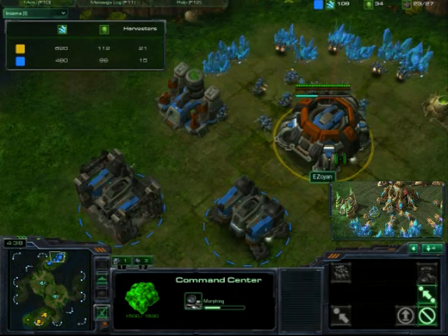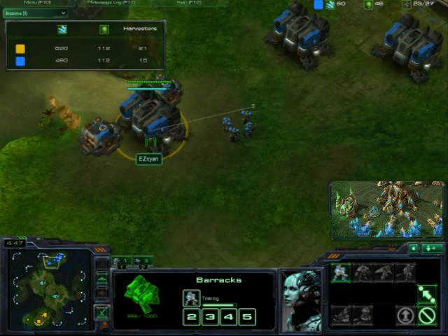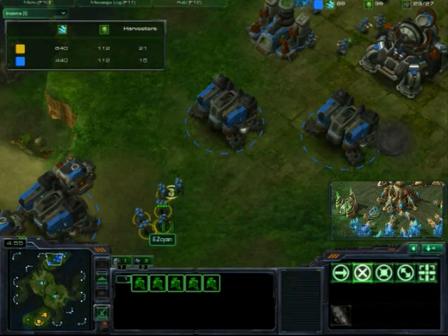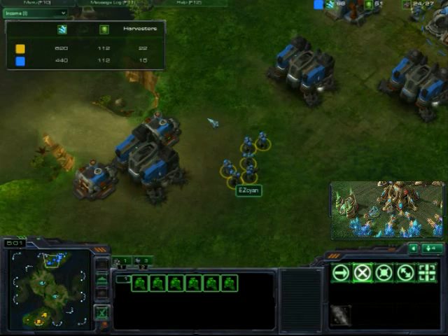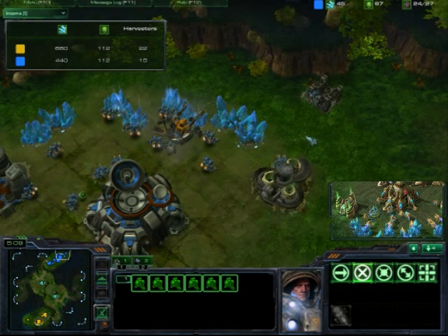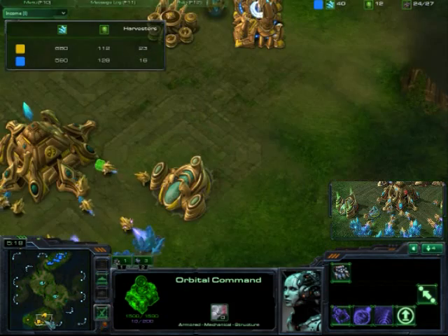Now he's getting the orbital command — he should have gotten that sooner. Right now he's producing Marines, focusing on an early army. You always want to get a good chunk of Marines before you start adding your tech labs and reactors. Four is a good number before you start doing that. He's getting his second gas and calls down his mule — very good. If you're Terran, you want to call down mules; your first energy, put a mule down.